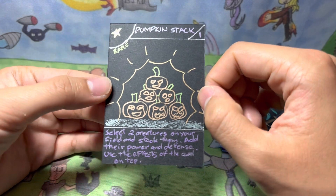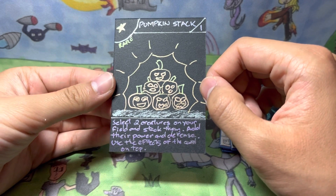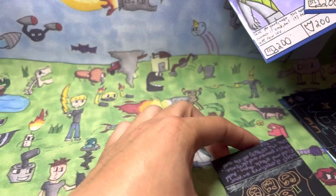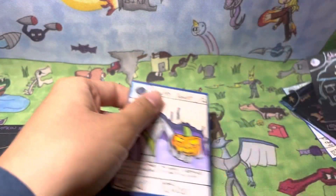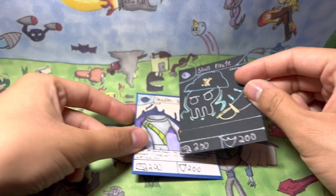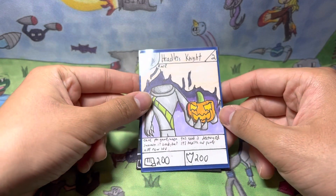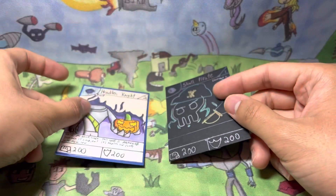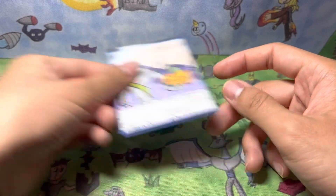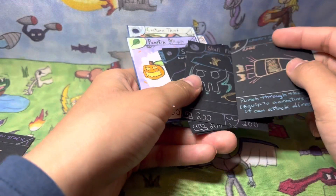Pumpkin Stack says select two creatures on your field and stack them. Basically, you add their power and defense and use the effect of the creature on top. So say you have Skull Pirate and Headless Knight on the field — if you put Skull Pirate on the bottom, you have 200 power and 400 defense but no ability. But if you put Headless Knight on top, you get that ability: once per game when it's destroyed, summon it back with 100 health and power. It's just one creature now — hopefully that clears up how the game mechanics work.